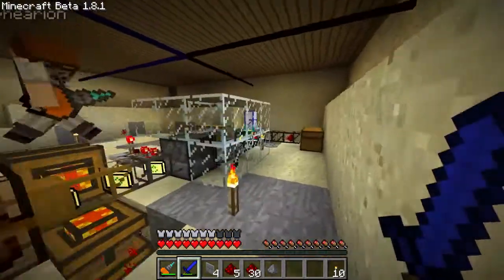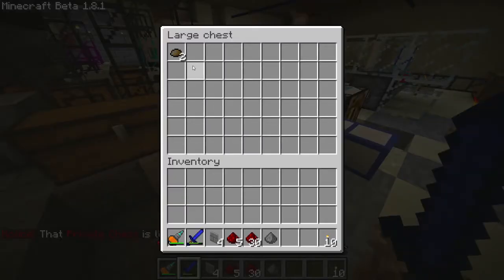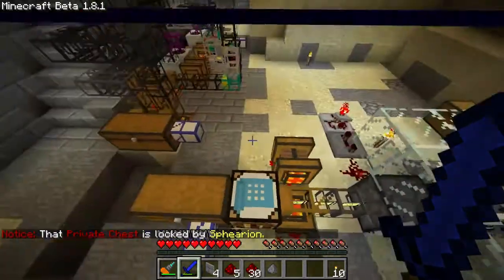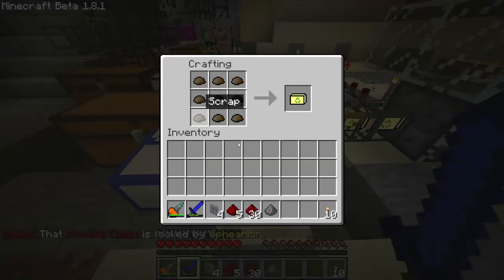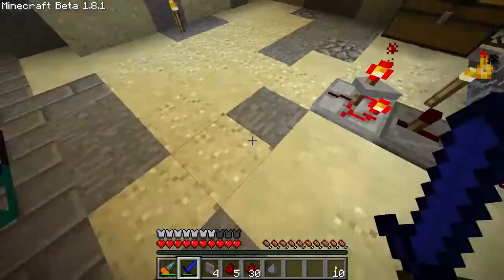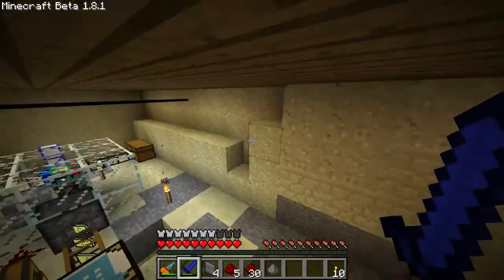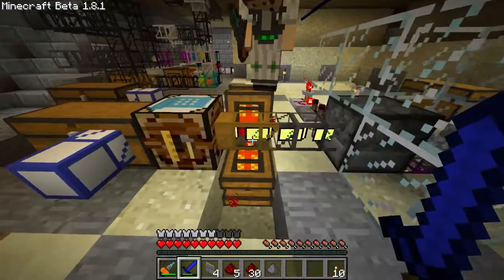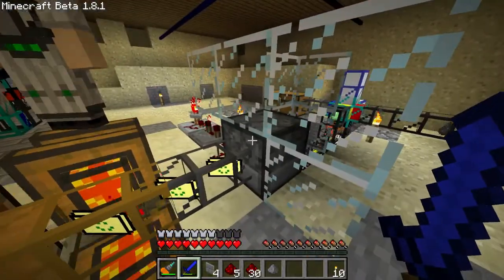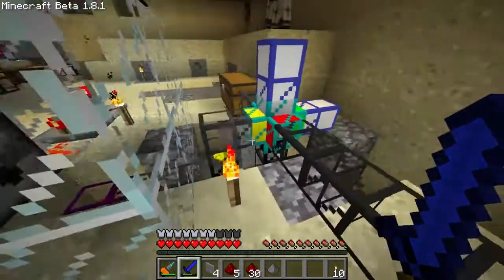Now this is my invention — this is what I came up with. All that scrap gets put in this chest. It gets sucked out of the chest by this auto-crafting bench, and it makes scrap boxes. These two engines are pumping out as fast as the bench is making them, into an item dispenser. The item dispenser is dropping into a CDN pipe and it's getting filtered.